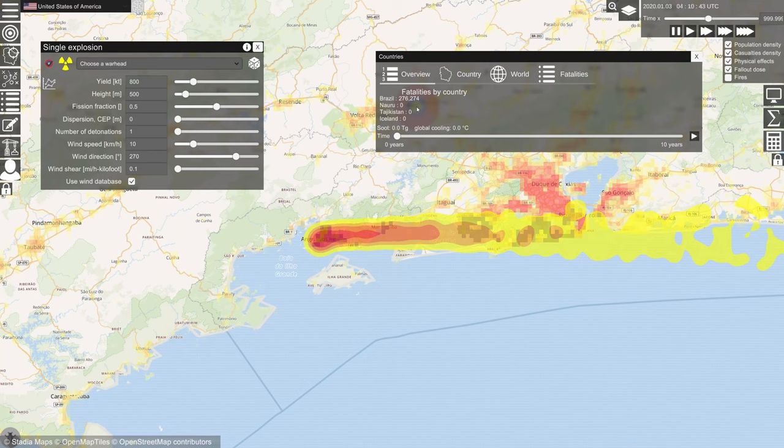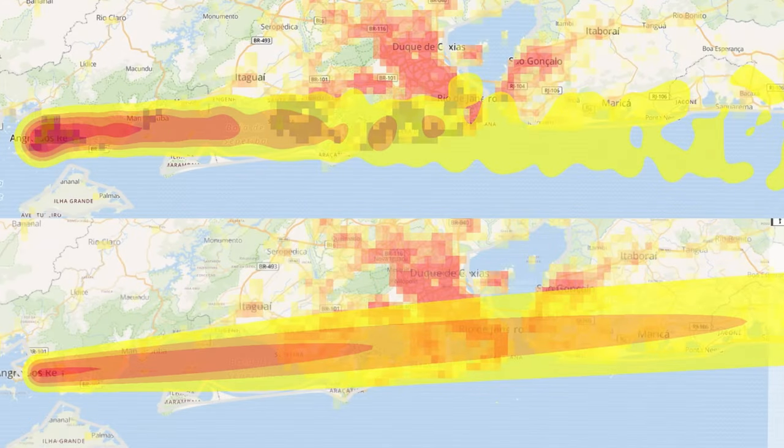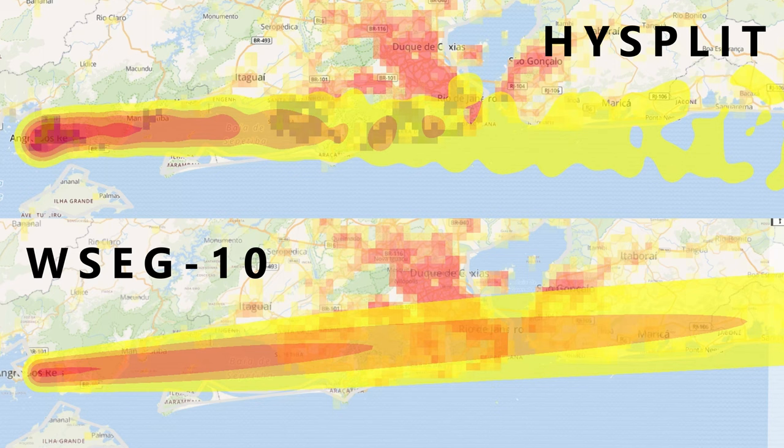This is to illustrate how important fallout is for casualty calculation. Here's a comparison between the two fallout maps — High Split on top and the default WSEG10 at the bottom. They're very different. High Split has the high-dose region concentrated closer to the explosion and drifts slightly towards the south, leading to just a small high-dose area over Rio. On the other hand, the default WSEG10 model predicts a much larger area with high doses overall and also over Rio, which accounts for the much larger number of casualties.